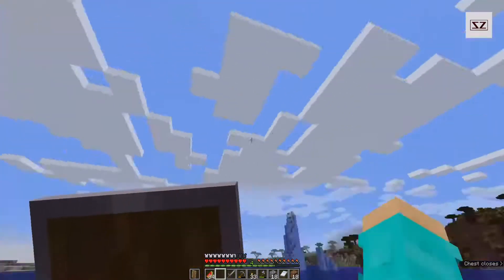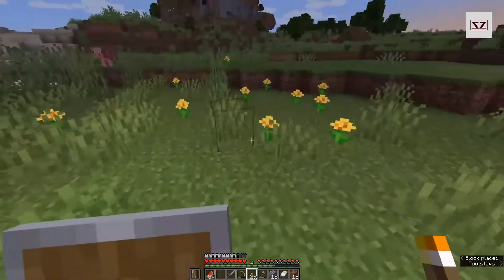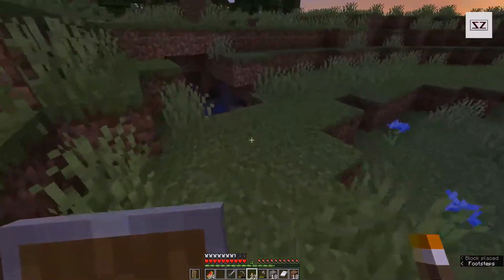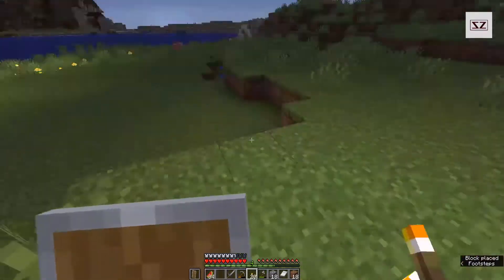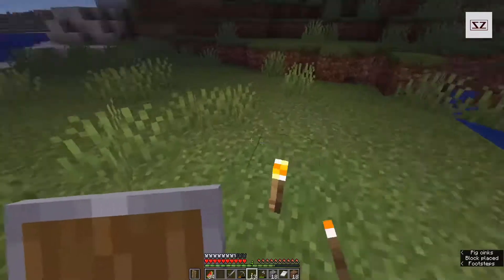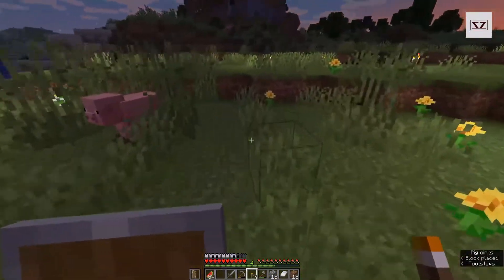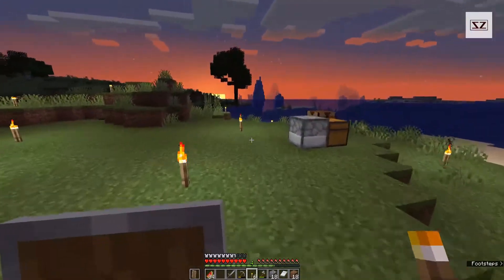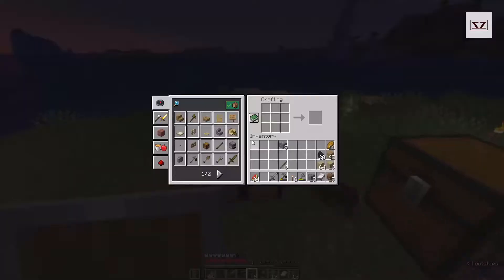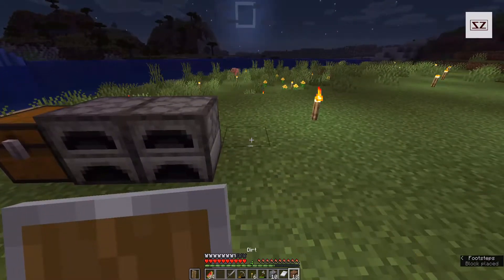We don't need the apples. I think it's going to get dark so we might just light this area up a bit — get a bit more light around here. I might build another furnace just so we can get some kelp going. Put that right beside that one. We need to place our bed and sleep the night away.